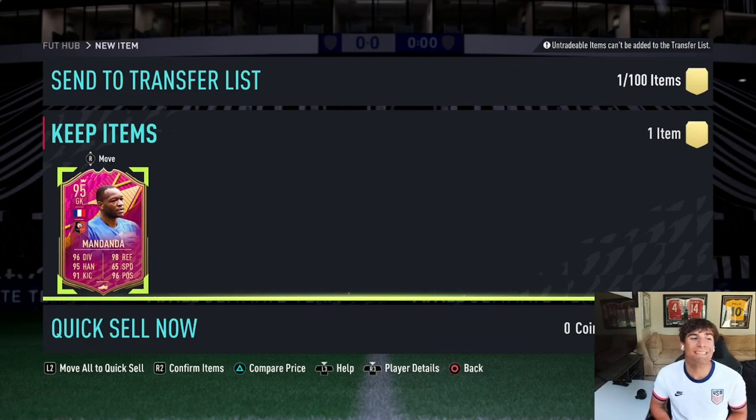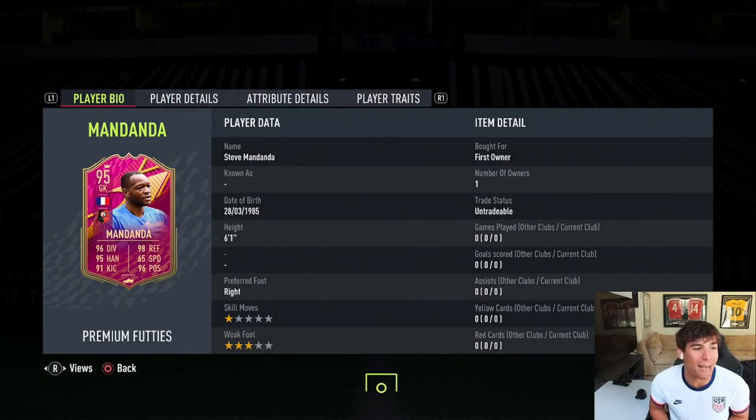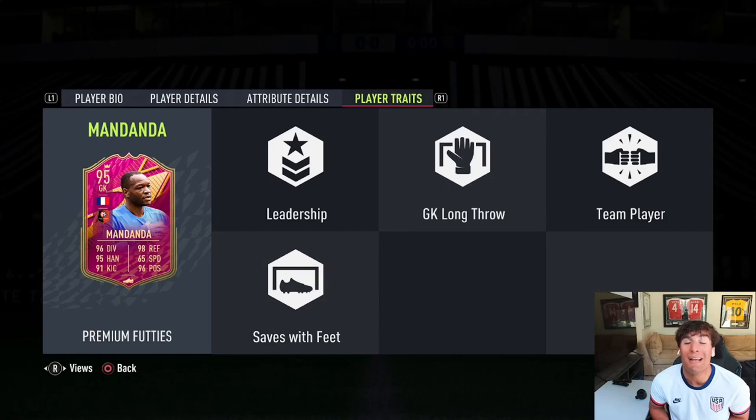Here we have big Steve Mandanda, boys. Strong links every single league in center back - we're going to test out and see how good he is. The man is six foot one, a bit smaller than some of the most meta keepers in this game, but those stats are immaculate and those traits are incredible too.